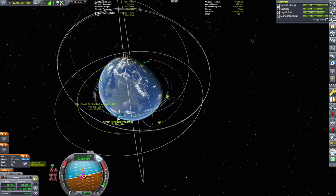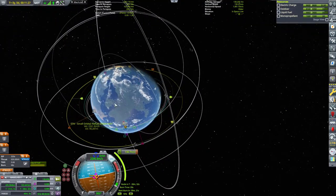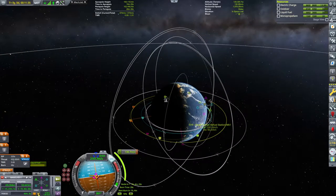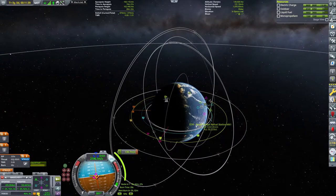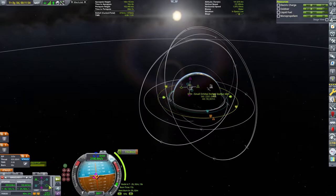I'm happy with that maneuver node, and now let's make sure that we plan the rendezvous. At this point we can actually eject and make the rendezvous at any orbit whatsoever. Look at that — that's a close enough approach. So let's see if we can make it nice and tight.